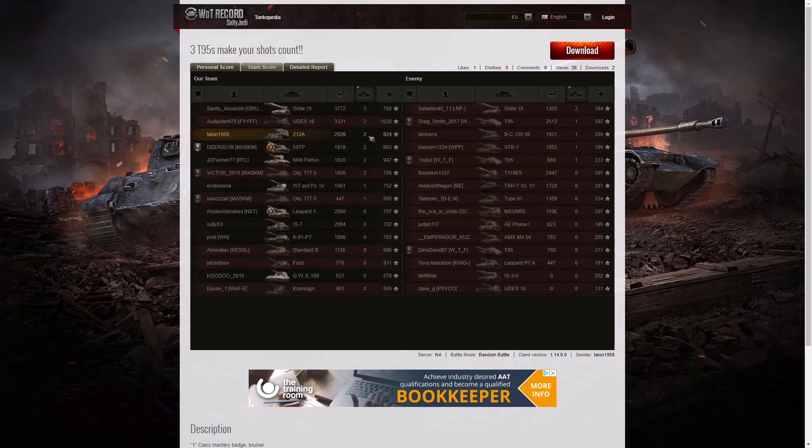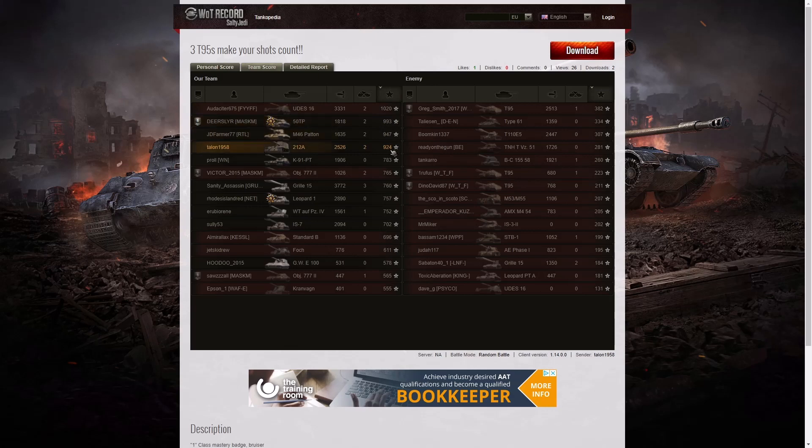When it came to kills, he's in joint second place - the Gorilla managed three kills, the UDES got two, Talon got two, 50TP got two, M46 Patton and Object 777 Version 2 all got kills. Only one player on the enemy team managed two kills, and that was the Gorilla 15. For base XP, he's in fourth place again - UDES got the top with 1,020, 50TP managed 993, the Patton 947, and Talon with 924. He did do a lot more damage than the GWE in that game - Talon is an accomplished arty player, whereas the GWE player is probably a beginner. If Talon had the GWE 100 he would have ended up with a similar or higher score.